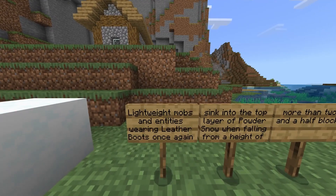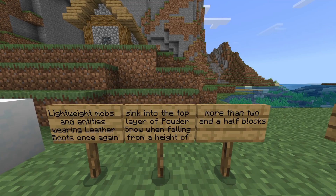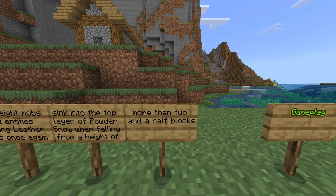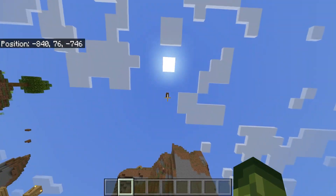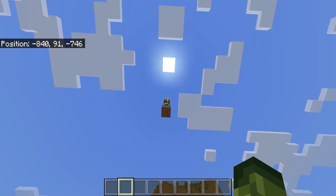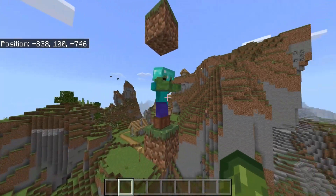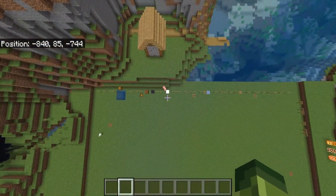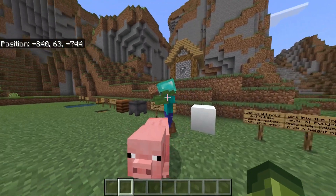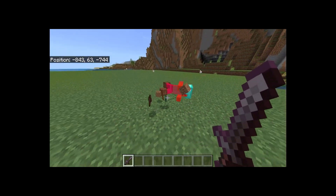Also, lightweight mobs and entities wearing leather boots once again sink into the top layer of powdered snow when falling from a height of more than two and a half blocks. I decided to put a zombie all the way up here — I'm not sure what entails a lightweight mob, so I just went for something that could actually wear boots. If we break this and the zombie falls down onto the powdered snow, it didn't take any damage.